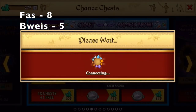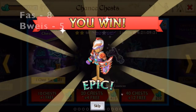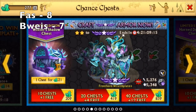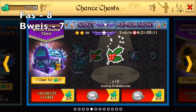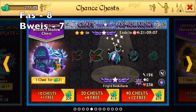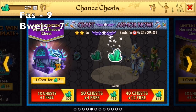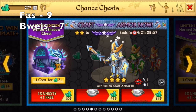Oh my gosh, another Epic — the same Epic as last time. I got crafting material. Wait, I only get 1 point. Yeah. We're tied now, right? Yeah, we're tied.